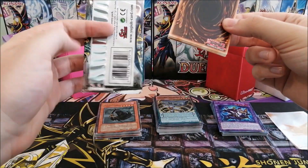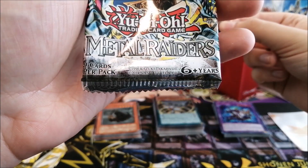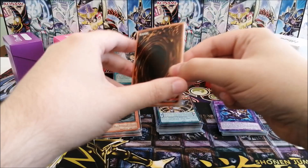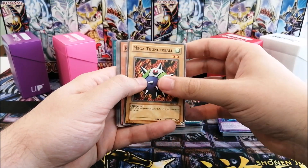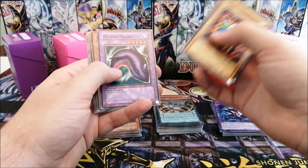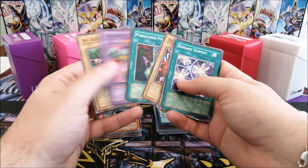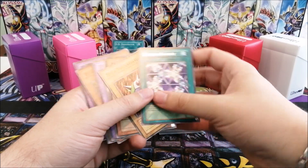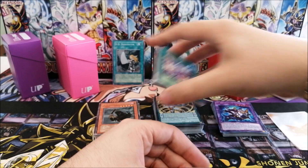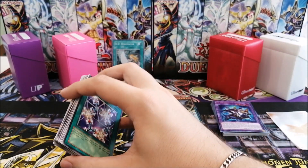This was a 2014 repackaged reprint and — oh, we have a bent mega thunderball, Rainbow Flower, Deep Sea Electric Lizard, Elegant Egotist, but no foils. Geez, why must you hurt me so with those bents?